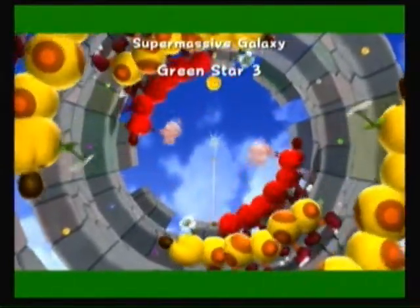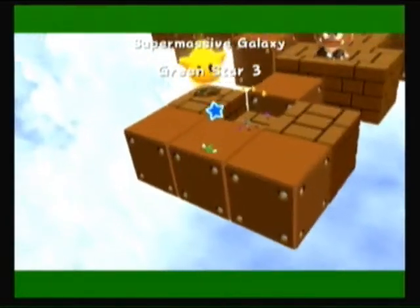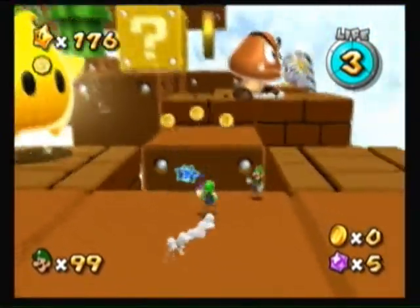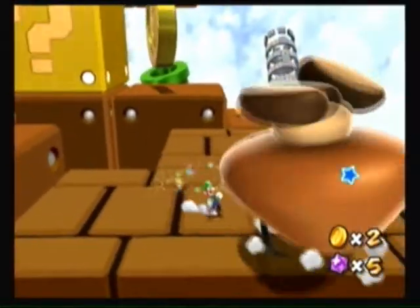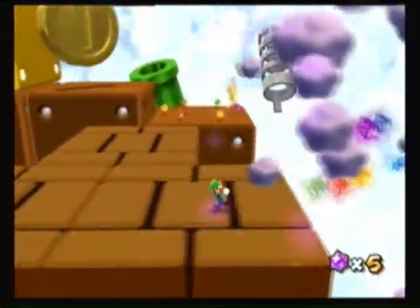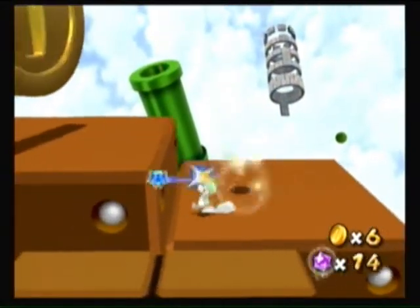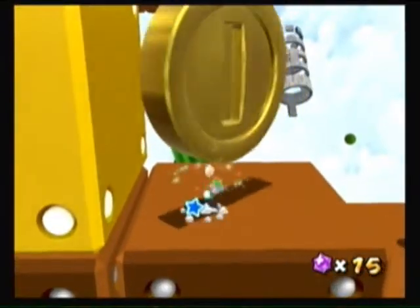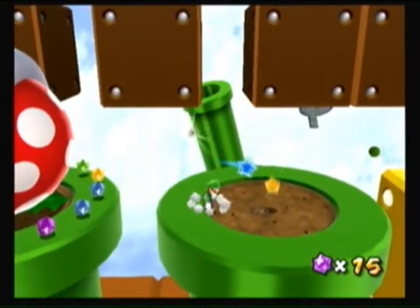I'm surprised I got that second one with as much luck as I did. That was pretty lucky. All these are actually not that far from each other, really. Giant Luma - you don't need it. That sucks. Kill a giant Koopa for old time's sake. Let's grab some of these ones too. It seems like it's been a problem for me in this Let's Play - bumping into walls when I spin, and it kind of throws me off.